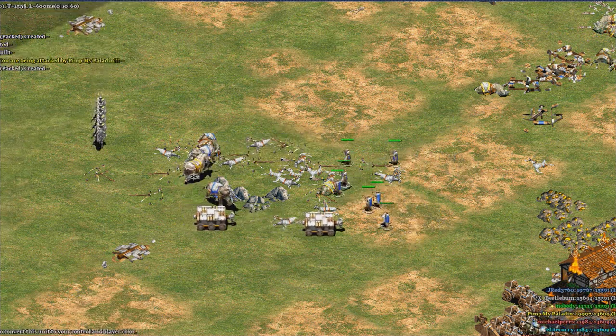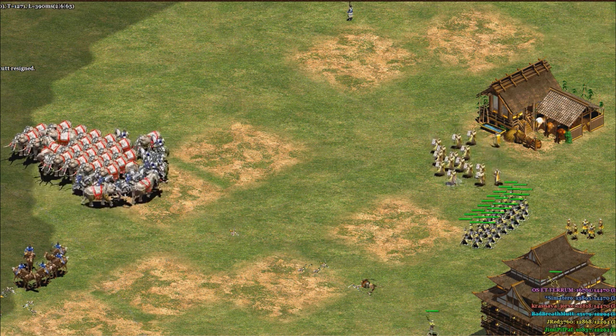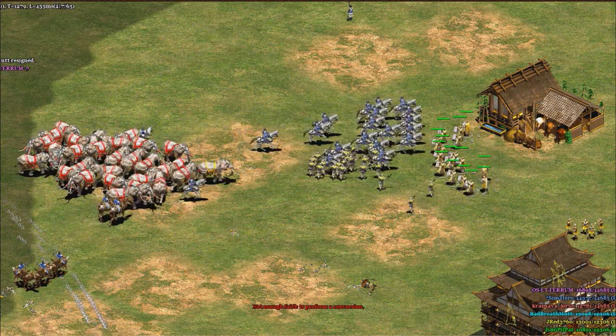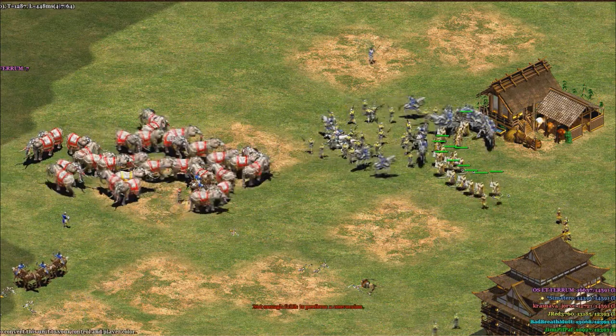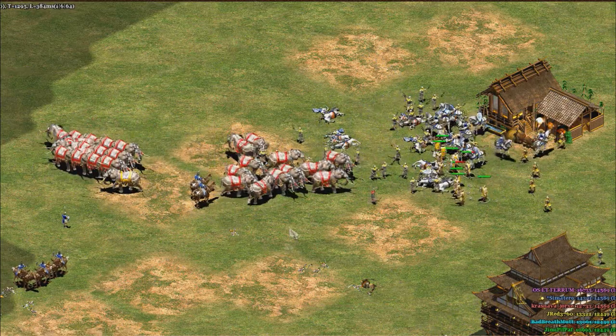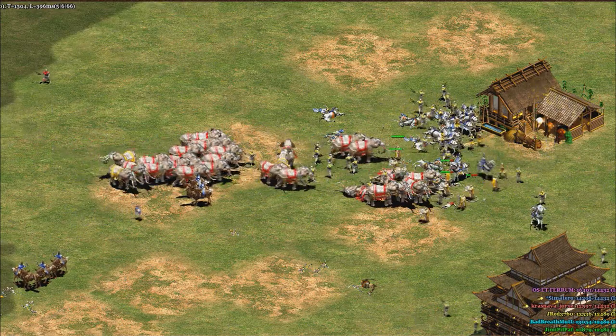I guess a reason for this is because in a deathmatch game, you often see large groups of elephants, which would mean that you would have to have large groups of monks, and it's very hard to micro-monks effectively when they're in large groups. However, I think that this is a mistake on many players' parts, and when used effectively and efficiently, monks can be a tremendous investment.